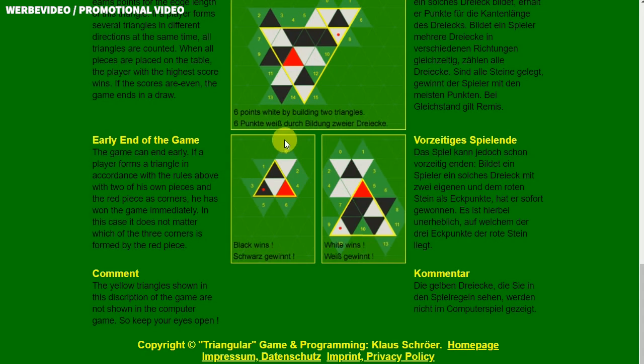You can see two examples here. If a player forms a triangle in accordance with the rules above using two of his own pieces and the red piece — like here — he directly wins the game. In this case, the player with the red tiles has won the game. Or here in this example, the player with the white tiles builds up a triangle with two own pieces and the red piece and has won the game.